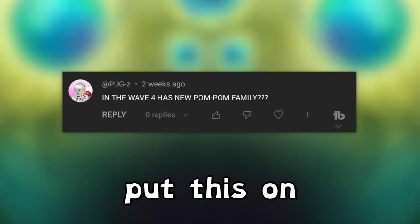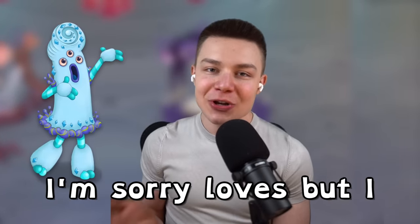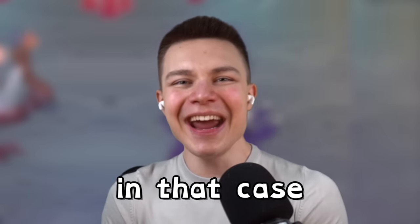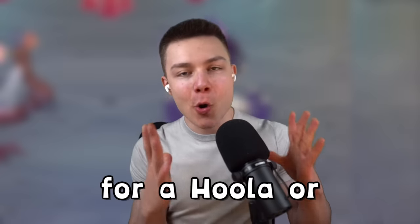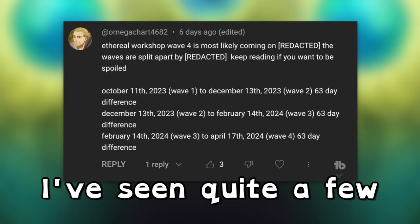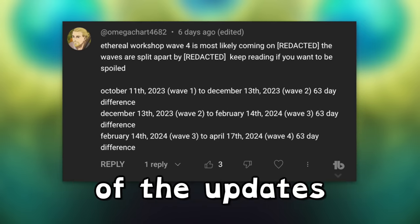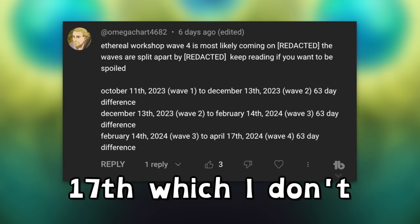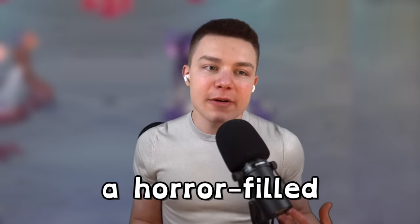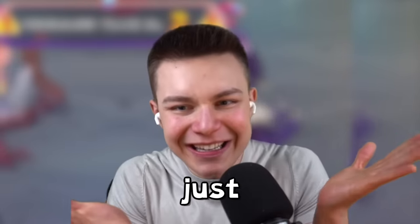We also have Pogsy — I just put this in because everyone seems obsessed with a new Pom-Pom family member since Riles made the Upra design. I genuinely don't think a new Pom-Pom family member is coming inside of Workshop. Omega Chart also brings up quite an interesting idea — it's been 63 days between all the updates, which would place the next update on April 17th, but I really don't want that to be true. I'm desperate for Workshop Wave 4 — I need a horror-themed update and I'm very excited. I hope it's more of a horror themed update tomorrow with Epic Bob and the Shadow Quad.